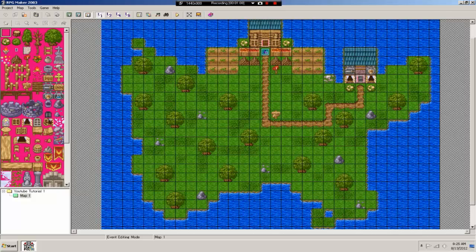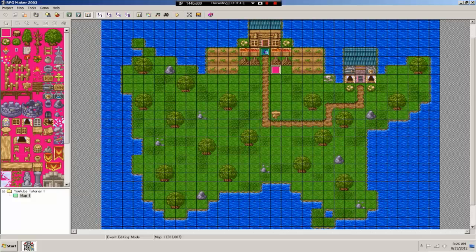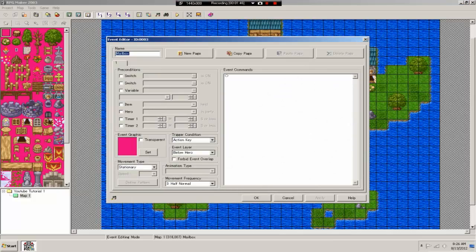Let's start with a simple event that tells you an item type or location — we'll start with a mailbox. To create an event, you can either click and hit Enter or double-click, and make sure you are on the eventing tab. Double-click the mailbox and name it 'mailbox'. Leave it as pink — it'll look pink on the map in the editor, but in the actual game it will appear transparent.